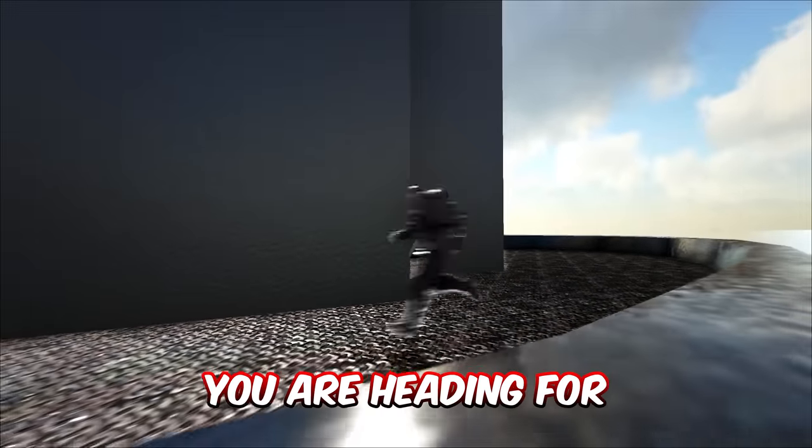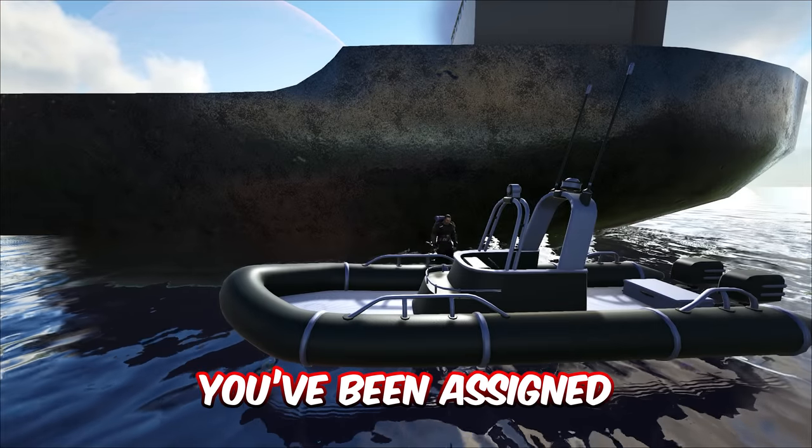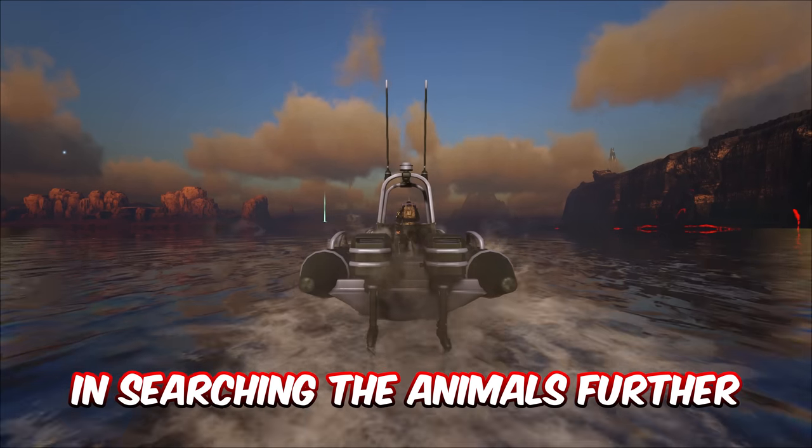Greetings, Park Mike. You are heading for Isla Hope, one of the failed experiment islands for InGen. You've been assigned to recover all of the assets on the island to recreate the park and assist the scientists in researching the animals further.